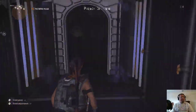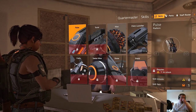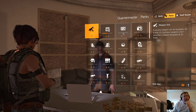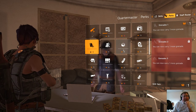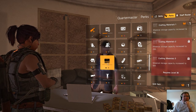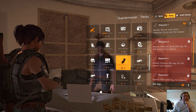We did level up! Let's go ahead and check this quartermaster. We did not get another skill but we did get perks — yes! Armor kits, armor kits fine, inventory grenade stash, XP, control points. One of those would not be bad — this unlocks more magazines.